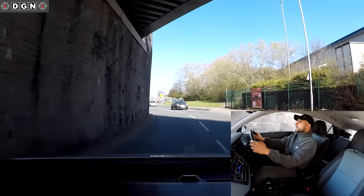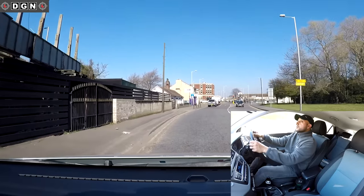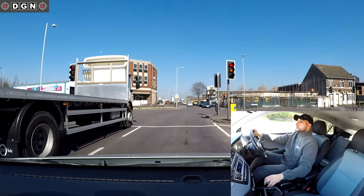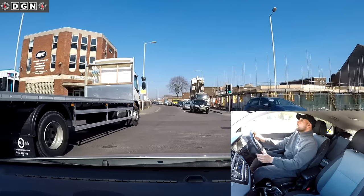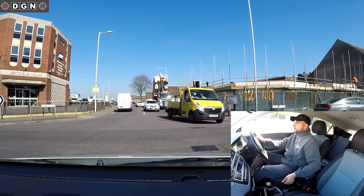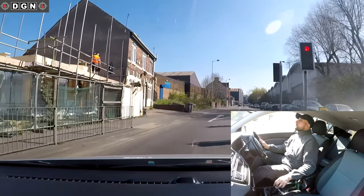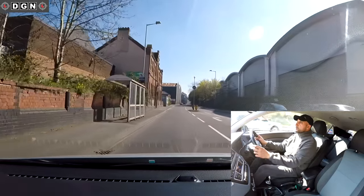Traffic lights coming up, turning right: checking centre mirror, right mirror, signal right, getting into the right-hand lane - you can see the road markings showing the lane I need. Lights have just turned green so I'm going into the middle waiting for oncoming cars, getting a good position so I'm not blocking them. Using the handbrake so I can get my feet ready with the biting point. That car's turning and has flashed to let me go - but when people flash at you, don't just rush out, make sure it's safe first.